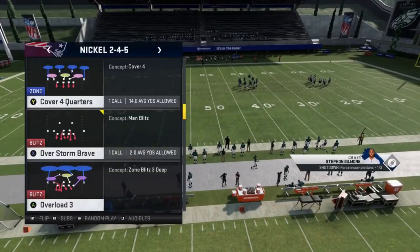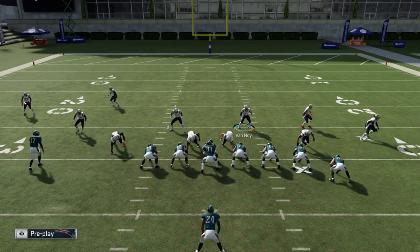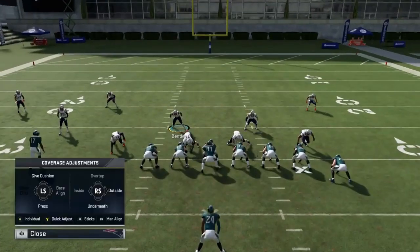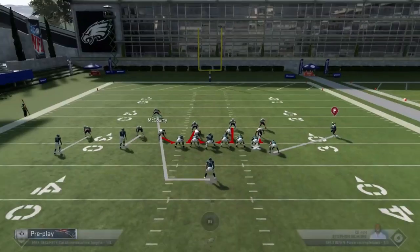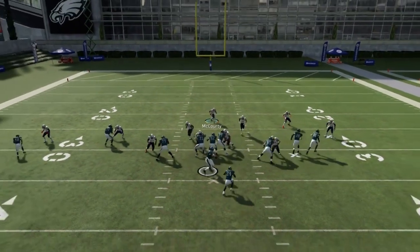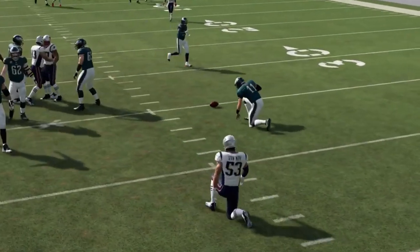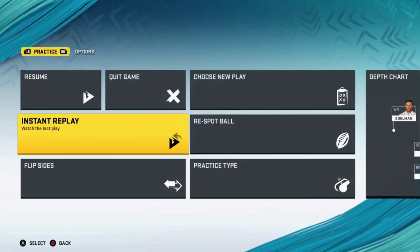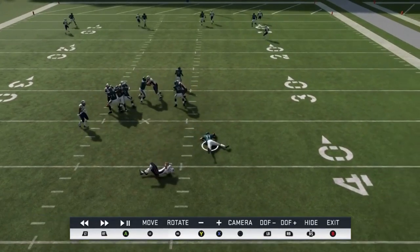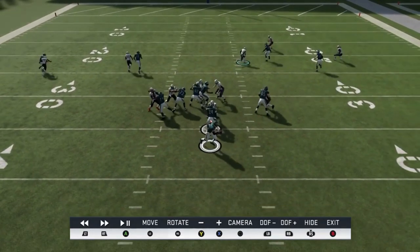Next up out of the Nickel 2-4-5, we have the Overstorm Brave. Same thing — I'm just going to pinch, base align, show blitz. Typically if I keep showing blitz, it'll get this guy down into the box. I'll use the free safety in the middle like a linebacker. If the running back doesn't go out on a route, I'll typically just act as a zone. We just have heat coming right up the middle. The running back stayed home but it still didn't matter — he just gets right off that and punches him in the mouth.